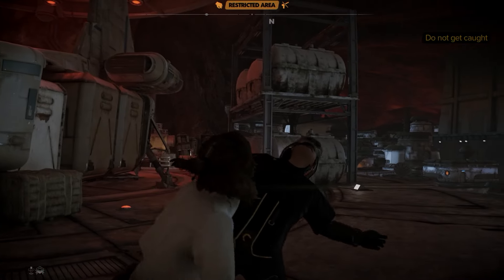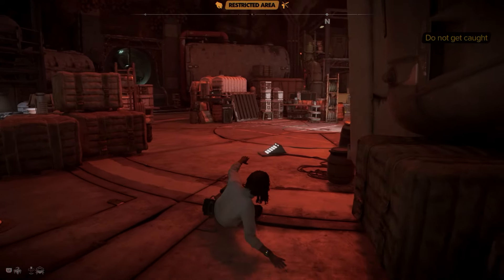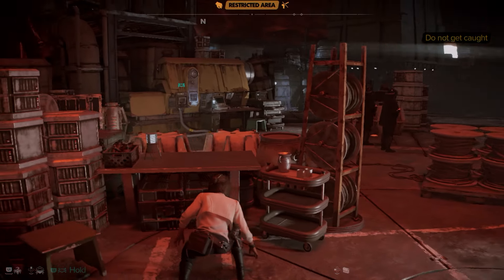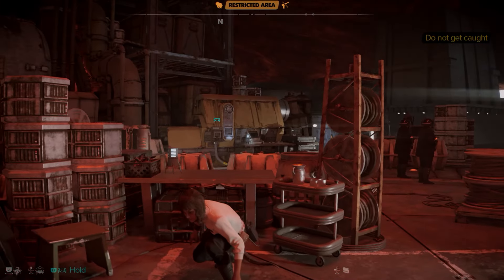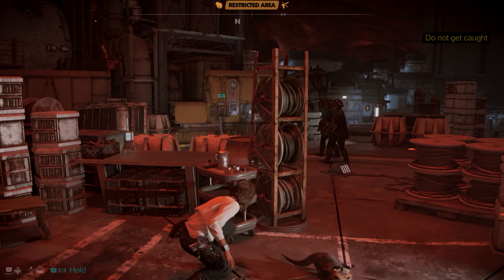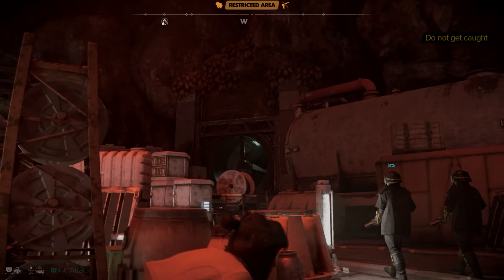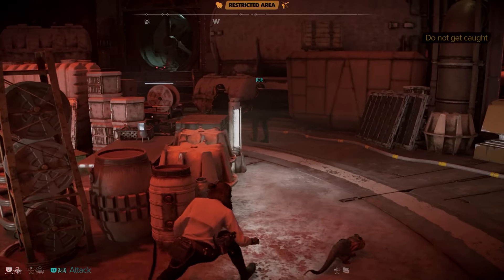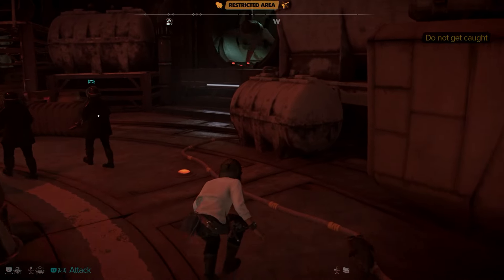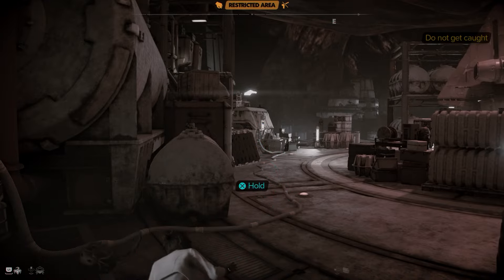I took this guy down because he patrols back and forth just around the corner. You've got two guys that pass from their current location all the way around to the left of the screen. You can use Nix to distract one, take out the other, and then take out the one Nix is distracting. I just waited — you don't want to risk getting seen in here because you will lose rep. Wait until they've passed; you're aiming for that fan in the background. Nix needs to hold the switch to stop the fan — it's a very brief window, so get to the fan first, then tell Nix to use the device. That will give you enough time to get through before it goes back on.